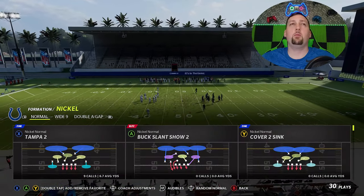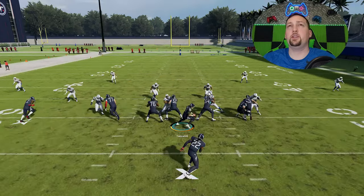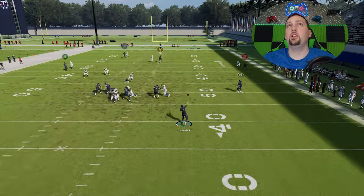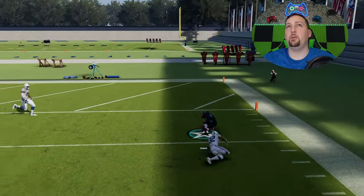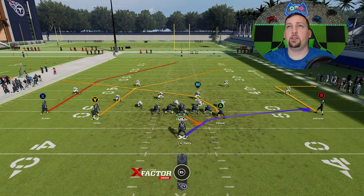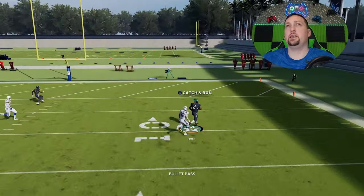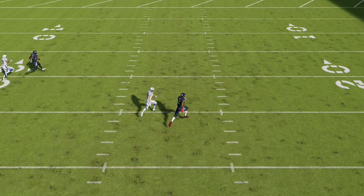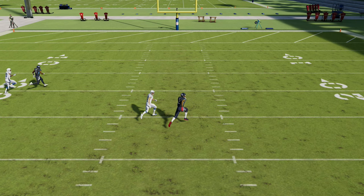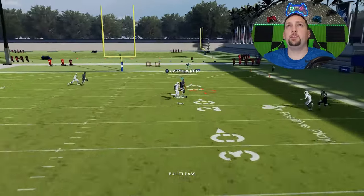All we have left is cover 4. We'll start off with cover 4 match and then work back to cover 4 regular. Against cover 4 quarters, you just have to put the B route on a 10-yard out route — you don't have to do any additional setup. The Y route is going to basically roast whatever safety is designed to cover him in this quarters play. Quarters coverage does a lot better against post routes than it did in the past, but you can still see both of these routes are going to beat their coverage — we get another easy one-play touchdown against cover 4 quarters.